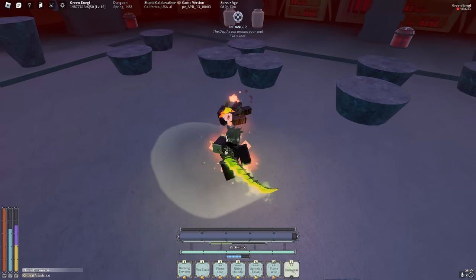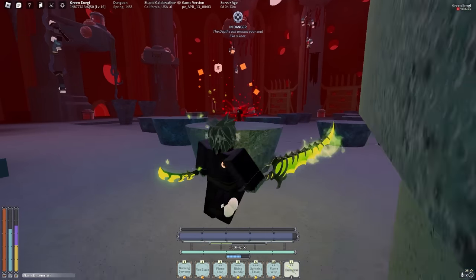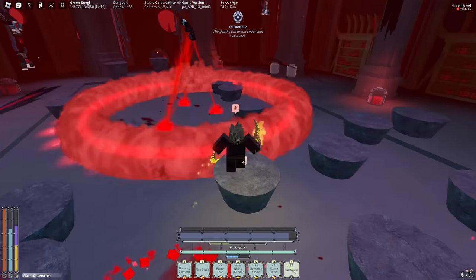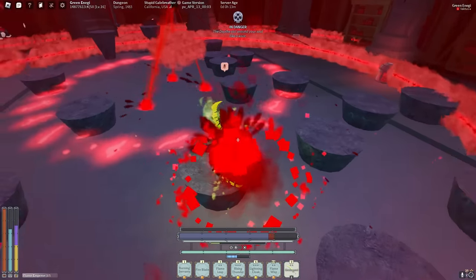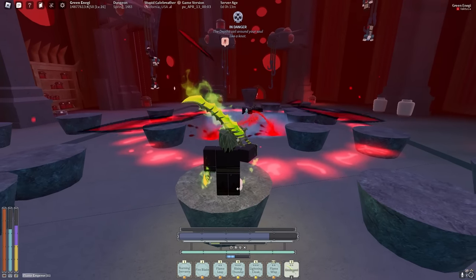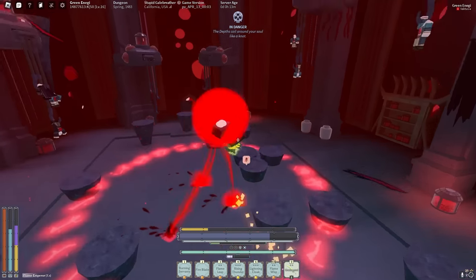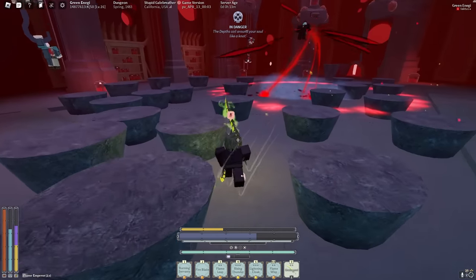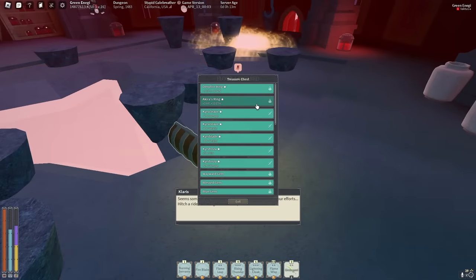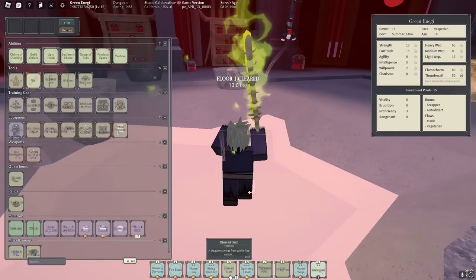Okay I promise we'll get Immolation on the next level up so we stop taking insane damage to fire. That should be the end of Chaser. I found out about this tech where if you stand on this rock you actually won't take any damage in his last phase — I wish I knew this a year ago because I've actually wiped to it before. There we go! Let's loot the chest — it's some trash, but I'll take the gems. Now let's go down to floor 2.